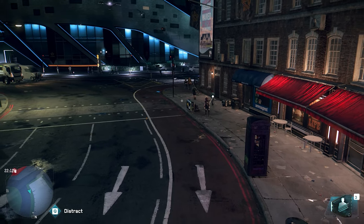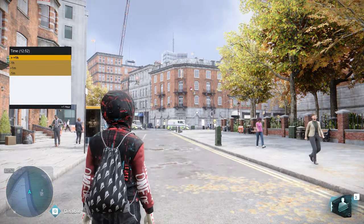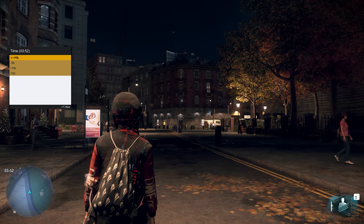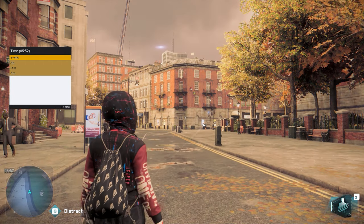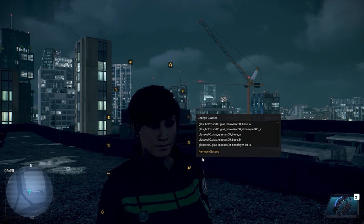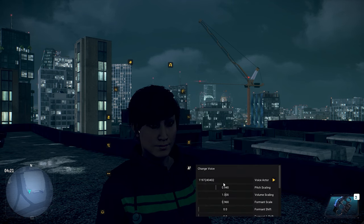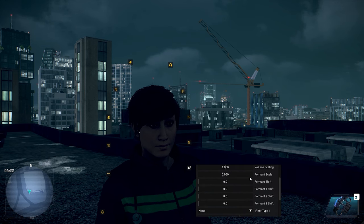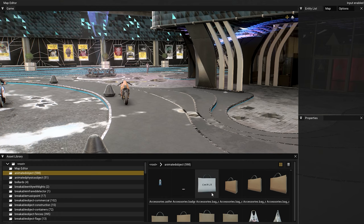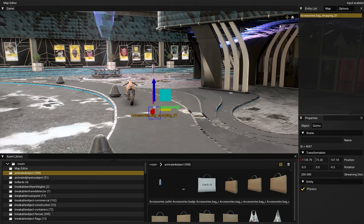And of course, just like the Watch Dogs 2 mod menu, you can change the time, the weather, spawn stuff in, spawn cars in — you can really do whatever you want. But unlike the Watch Dogs 2 mod menu, there is now a map editor and a character creator, which were added in the last update for Script Hook. There are so many possibilities. I only messed around with it for about 5 minutes, but people who are into the machinima space or digital filmmaking could make some really cool stuff with this.